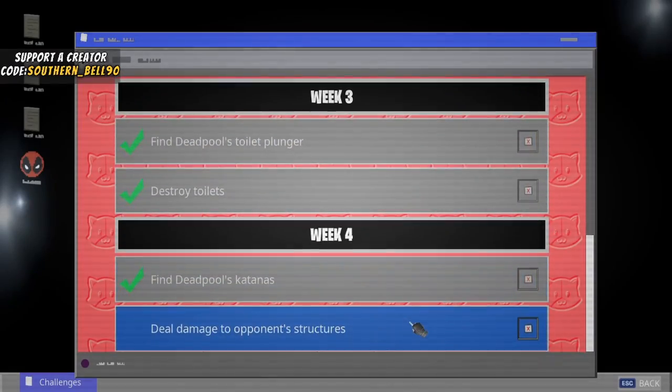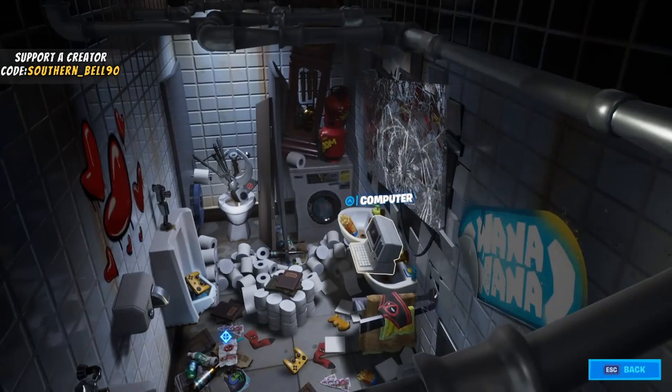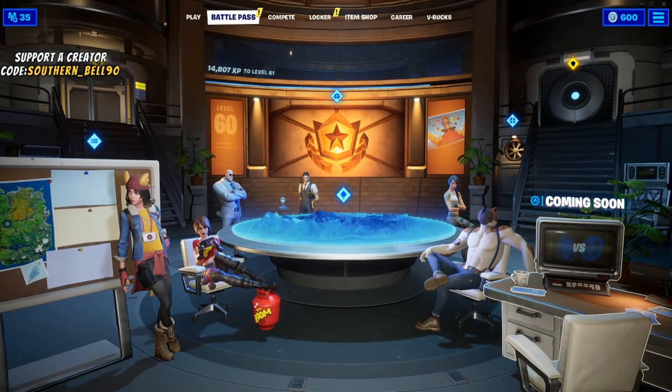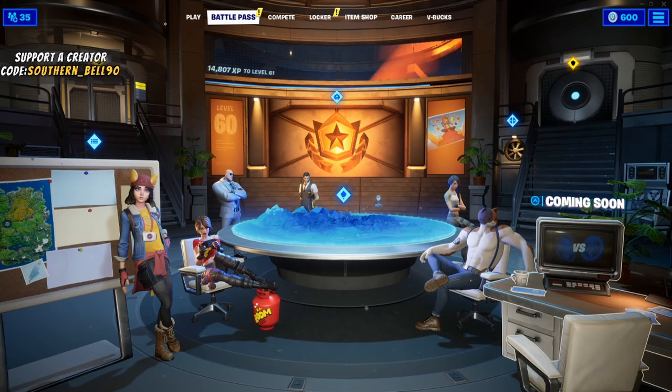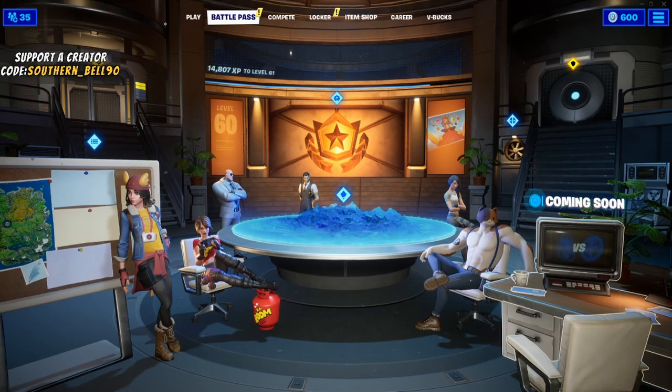The second challenge is to deal damage to opponent structures — I believe it's 10,000 damage. You have to do this in-game; the best mode is Team Rumble. Just damage opponent structures with your gun or pickaxe — I'm not going to show clips since it's self-explanatory. Go to Team Rumble, blow some stuff up, get the damage done. I'll see each and every one of you in the next video — bye y'all!